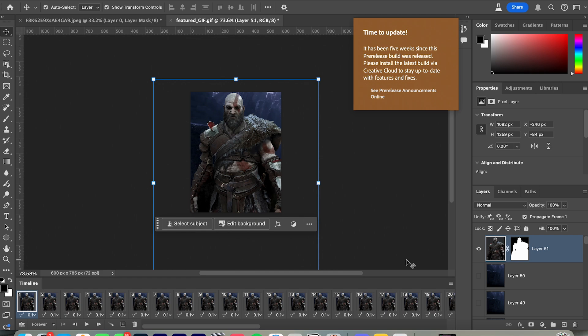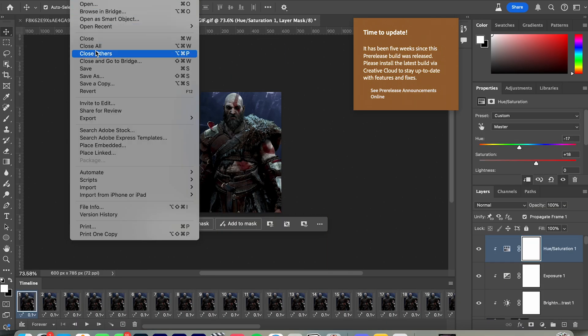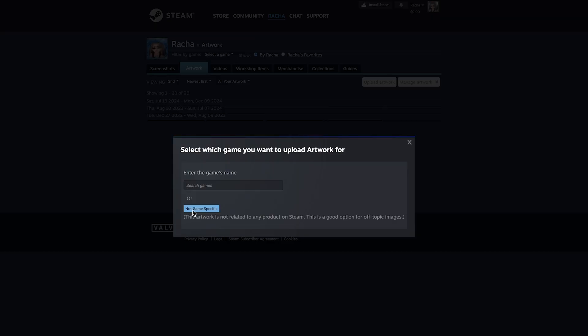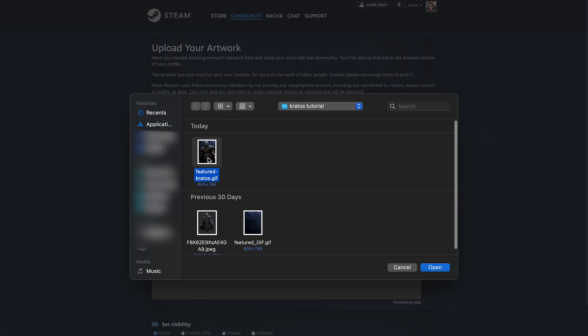Just make sure Kratos is on the very top so he appears over every layer on the bottom. When you're done, hit File, Export, and click Save for Web. Then just save it. Then head to the browser version of Steam and upload your artwork.